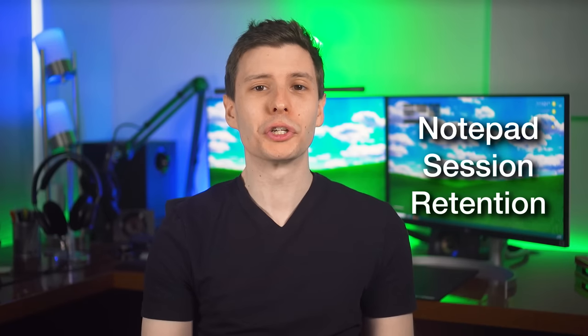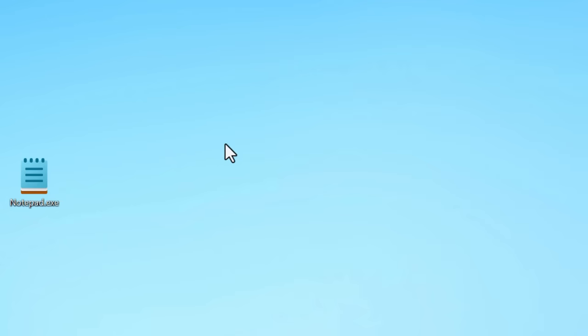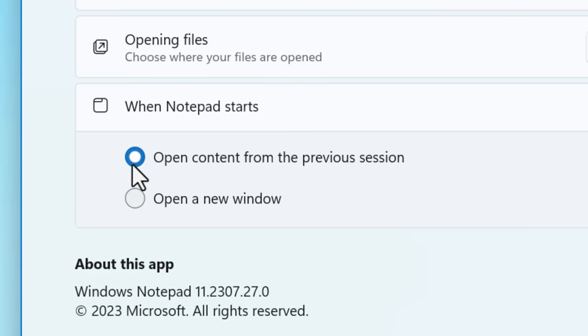Next, there's a new feature for Notepad: even if you close it, it will still keep your session open. So if you have a bunch of note tabs open and you close it, it will reopen them when you open Notepad back up. This is really useful if you don't want to save a bunch of text files but still want to take some notes — it's a bit safer to do so in Notepad.